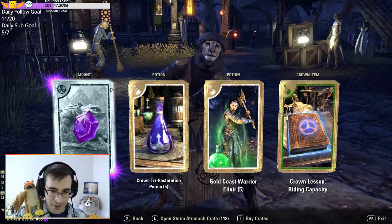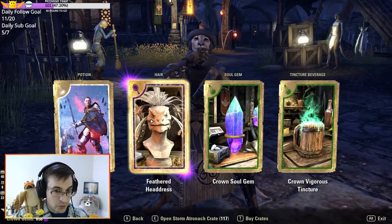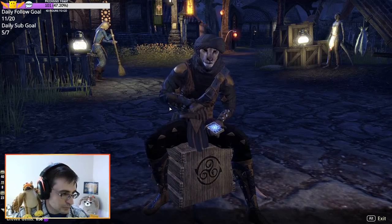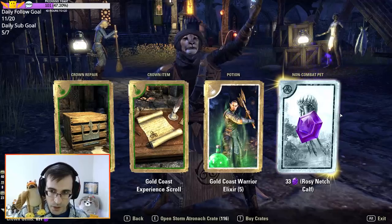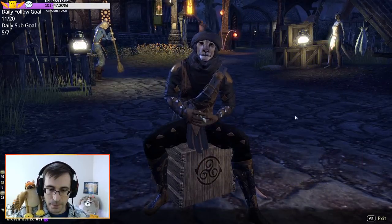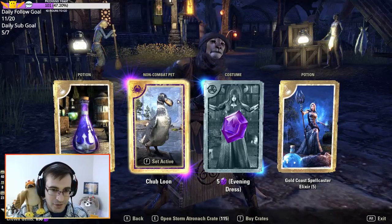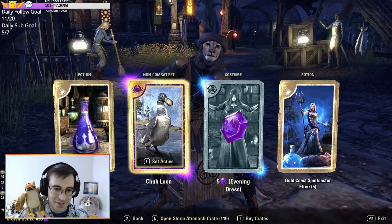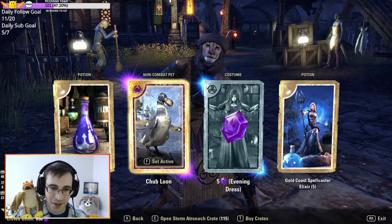G'warr — I already had that from before. Feathered Headdress, fancy for your Argonian. Another Netch Calf — just got 33 gems back from that. It's the Chubloon — it's so cute. I love this Chubloon, it's a good pet. And every once in a while it'll just flap up a little bit, like hover six inches above the ground. It's adorable.